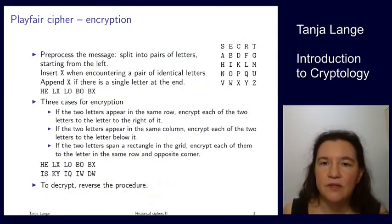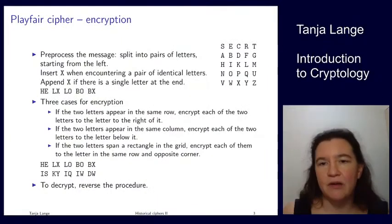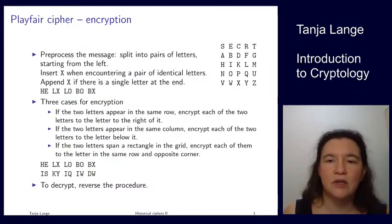Playfair at first seems to have lots of combinations — it looks like 25 factorial — but because the remaining letters are filled in order, Z, X, Y, Z are probably always at the bottom right corner. So if you see an X in a ciphertext, you know it was fairly likely one of the other letters in the bottom row, which would include W, V, Y, and Z.